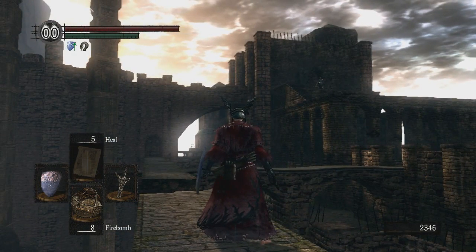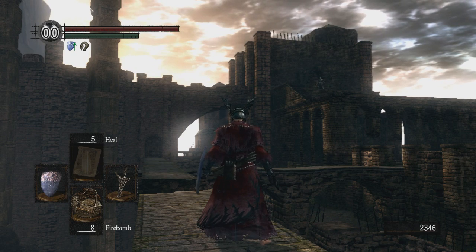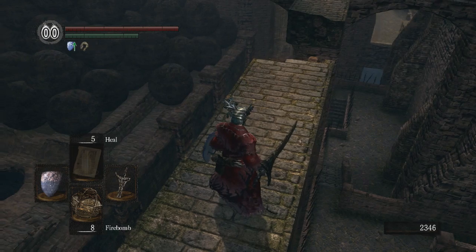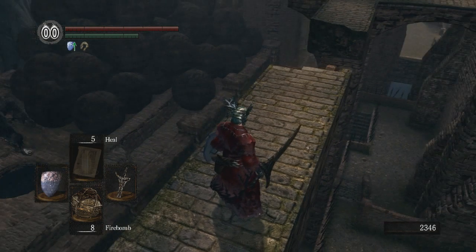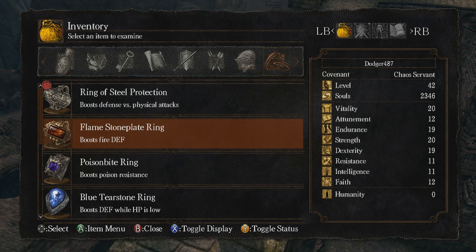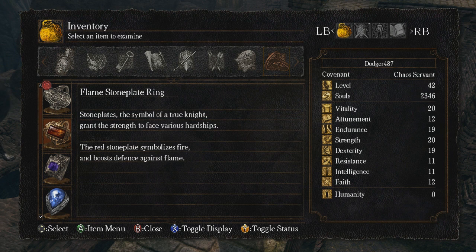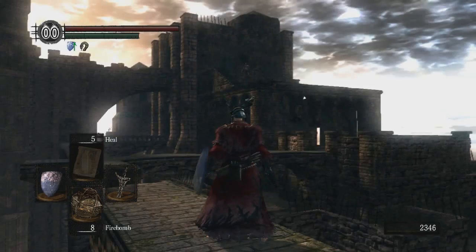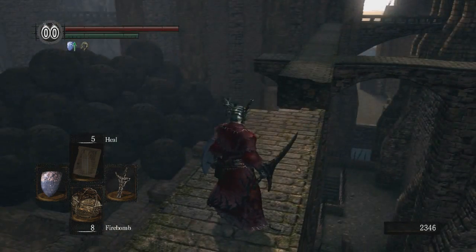It's not because I already killed him; it's because he no longer responds. I just took a bit of a detour down in that area off to the right, and got my hands on the flame stone plate ring, which boosts fire defense. The red stone plate symbolizes fire and boosts defense against flame, so that would have been handy to grab when facing off against him.